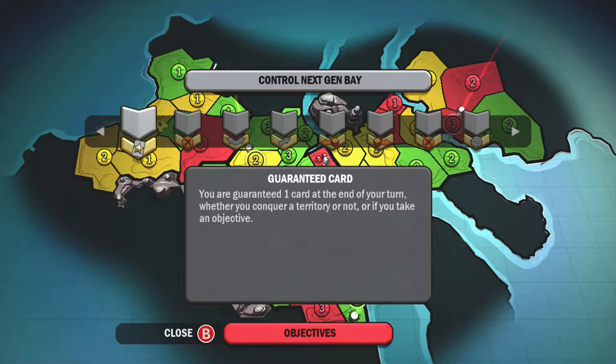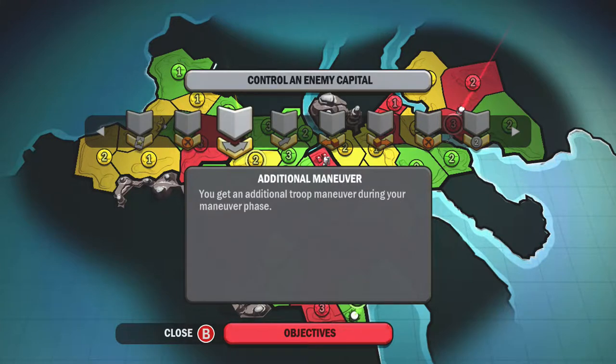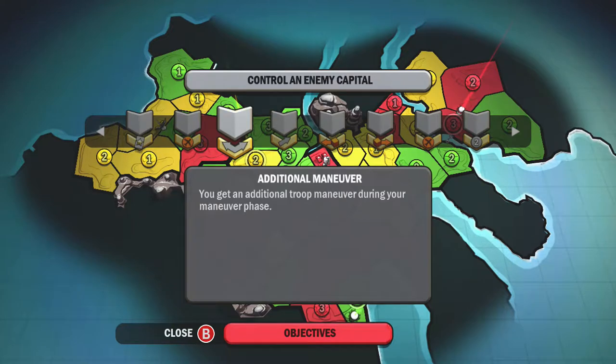Starting out with the 3rd one, we have Control Next Gen Bay for a Guaranteed Card as one objective. The next one is Control Solar Arrays and we'll get an Airfield. Additional Maneuver for Controlling an Enemy Capital. You technically need your own turn in order to win, because we're using Electrum Ranger in campaign. It is War Room Victory Settings, so that's 3 objectives and hold your capital.